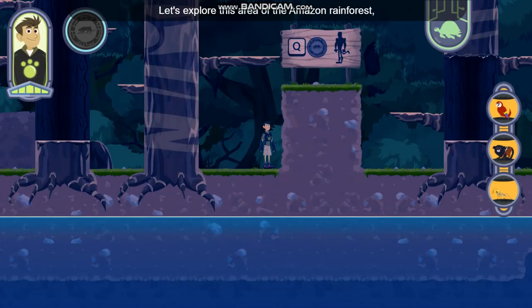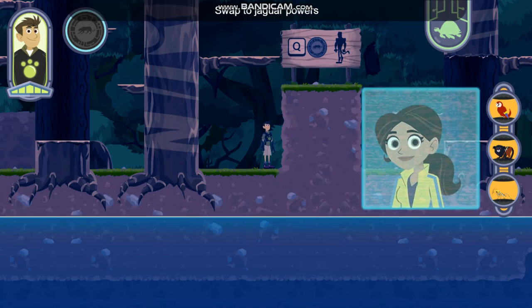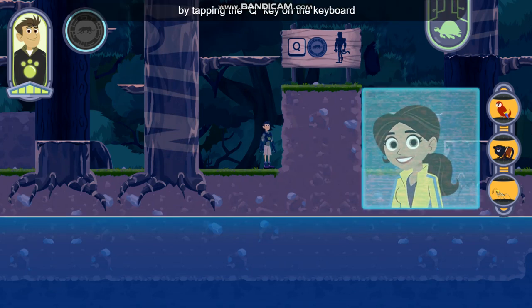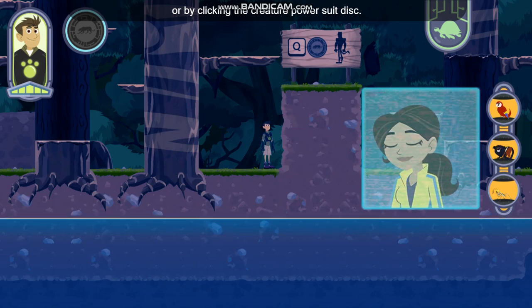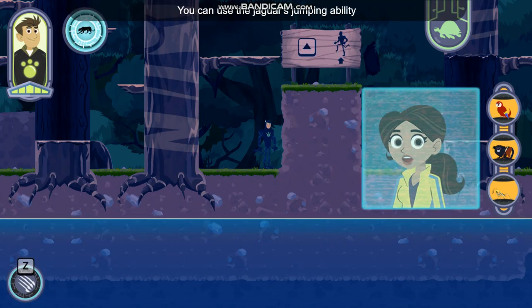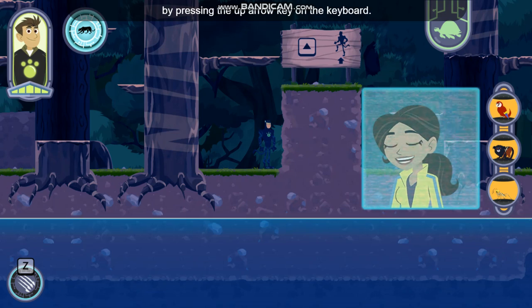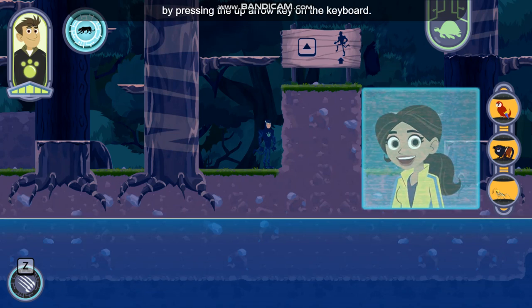Let's explore this area of the Amazon rainforest and free some captive creatures. Swap to jaguar powers by tapping the Q key on the keyboard or by clicking the creature power suit disc. You can use the jaguar's jumping ability to reach high branches by pressing the up arrow key.